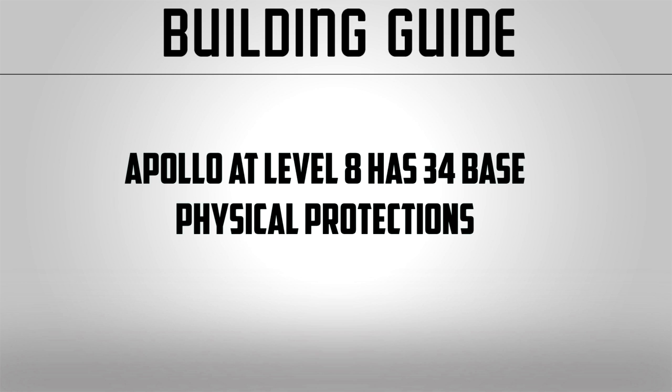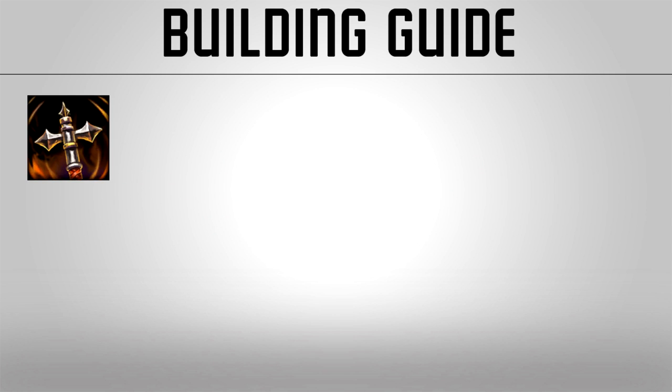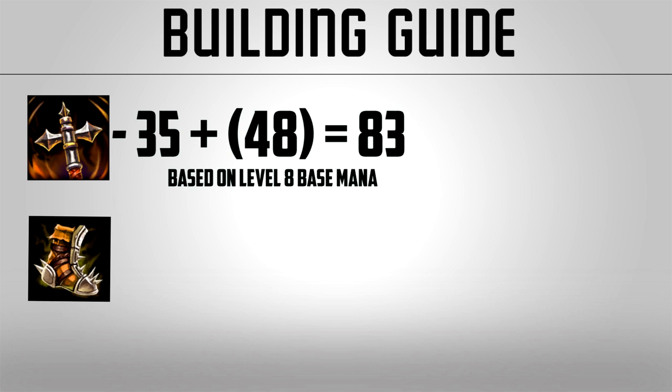Now we're going to test these items at level 8. Apollo now has 34 base protections, and we're going to see how higher power works with them. I'll test it out with a fully stacked trans, which gives 83 power, along with some boots that give 40. So we have a minimum of 123 power without the power from the pen items themselves.